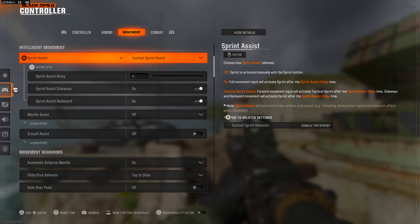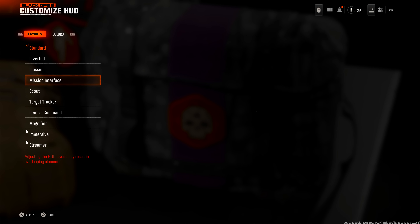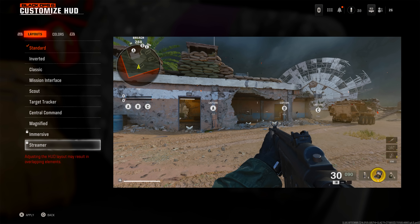A big one: make sure to remember to enable Tac Sprint Assist with a Sprint Assist Delay set to zero — that's your auto Tac Sprint in Black Ops 6. Not sure why they made it more convoluted, but you can also adjust things like corner slice now, which is nice if you didn't like that — you can seemingly turn it off. We'll probably have a best settings video going live within the first 48 hours.